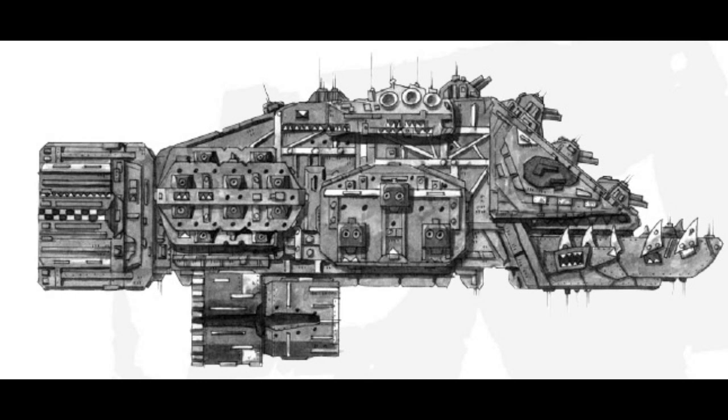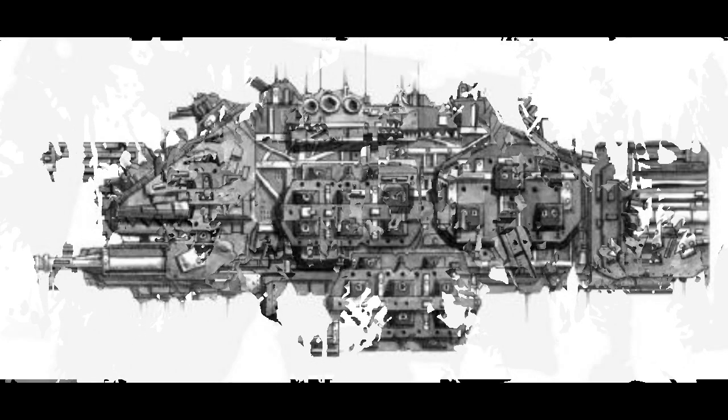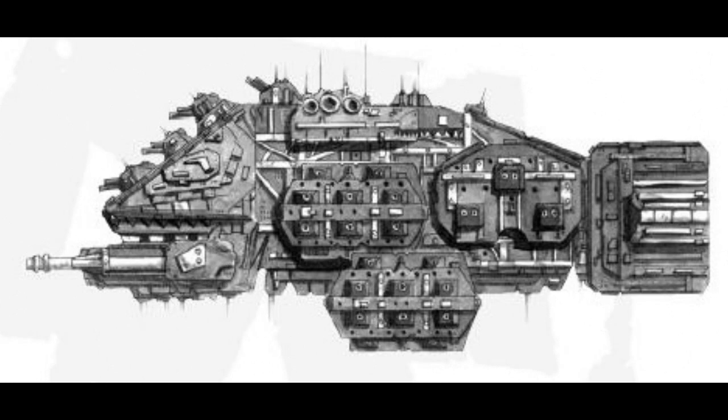The Slam Blaster, like many Orc ships, was built on the hulk of a destroyed Imperial vessel — specifically the Gothic-class cruiser Pallas Imperius. Unable to properly repair the hulk's broadside lances, the Orcs stripped them out and attempted to combine the parts into two larger lance-type weapons. In typical Orky fashion, the result looked more dangerous than it actually was, but it nonetheless gave the Slam Blaster a lance capability unheard of for Orc vessels. The Slam Blaster played a crucial role in the Third Armageddon War as part of the raiding groups sent ahead of the main invasion fleet.